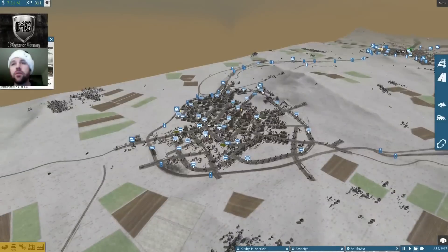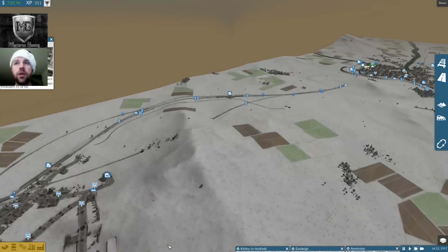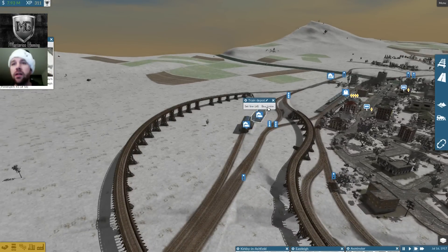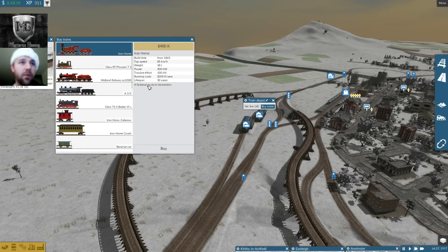Let me show you that real quick. If I just go to a train depot — not a tram depot, a train depot — let's go to our known weird back-to-back depot. Here are your Iron Horses. They look a little goofy here because this is just the little character icon. The Iron Horse is a fictional western locomotive.